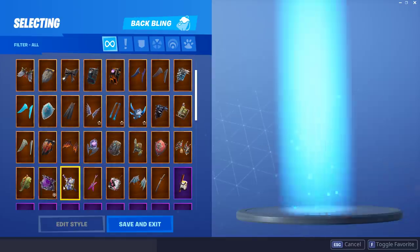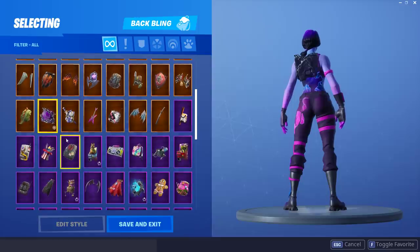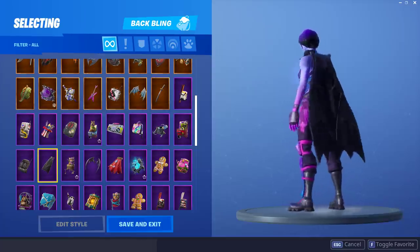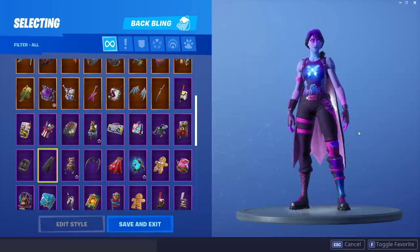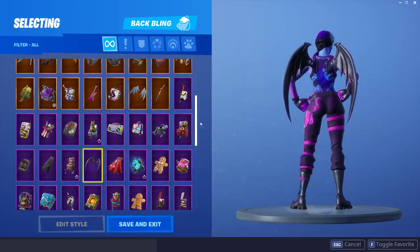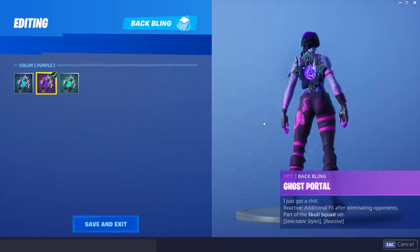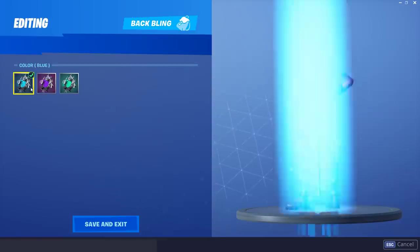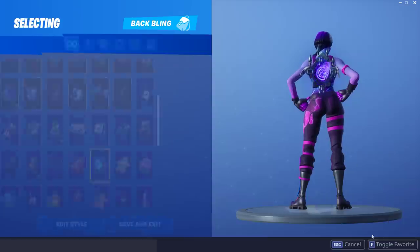If you're a big fan of reactive skins and reactive back blings, the Shackled Stone is a great back bling to use on this skin — it matches more and more as the game continues. The Coven Cape is definitely the best cape and looks absolutely insane on this skin as well. The Dusk Wings look really nice and match well with the hair. The Ghost Portal — the blue version looks great, but probably the best version is the purple, which unfortunately not many people have. Still, the blue version looks pretty darn good and this is probably my favorite combo overall.